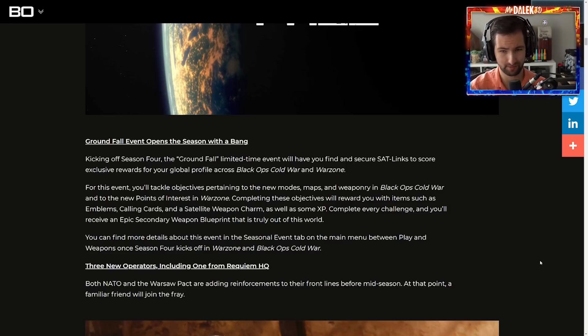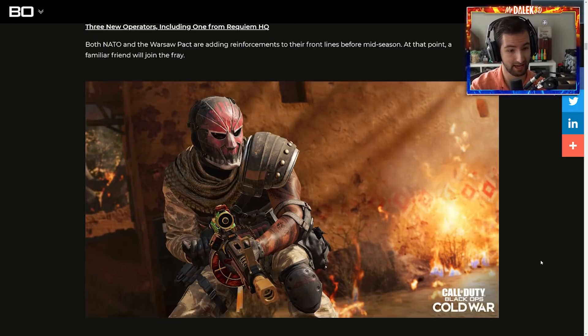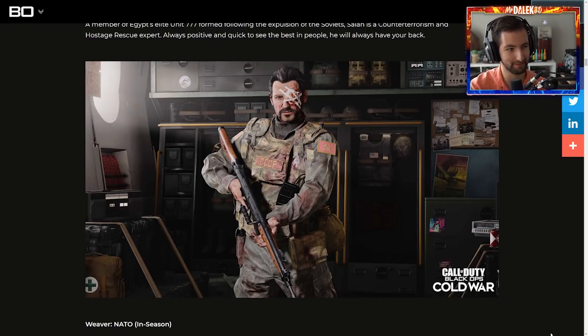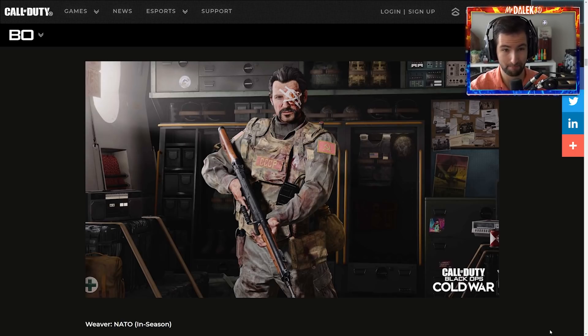That's really interesting — another similar way to events we've had in the past, where you get special items only from this event. But there's three new operators, including one from Requiem HQ. There's a lot of talk about Weaver actually being a playable character in Season 4, and it looks like that's going to happen. We've got our first new character, Jackal, who looks fantastic, and Sala, a NATO character. But most exciting is Weaver himself in his outfit from that Black Ops 1 campaign mission — born in the USSR, raised in America. I'm really excited that we'll be able to play as Weaver, especially with this throwback to Black Ops 1, where he literally just had his eye gorged out.